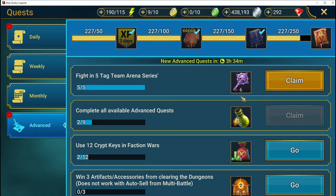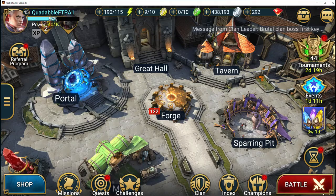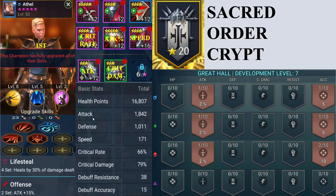Now we're going to go into each champion and show you what they're wearing and how you can equip them inexpensively. This is the Sacred Order Crypt team listed in order of speed. This is the starter champion Athel — I booked her so she has all her skills up. Because she's in basically every team including arena, I've got her speed up to 171; she's speed-tuned in the arena team to go third.